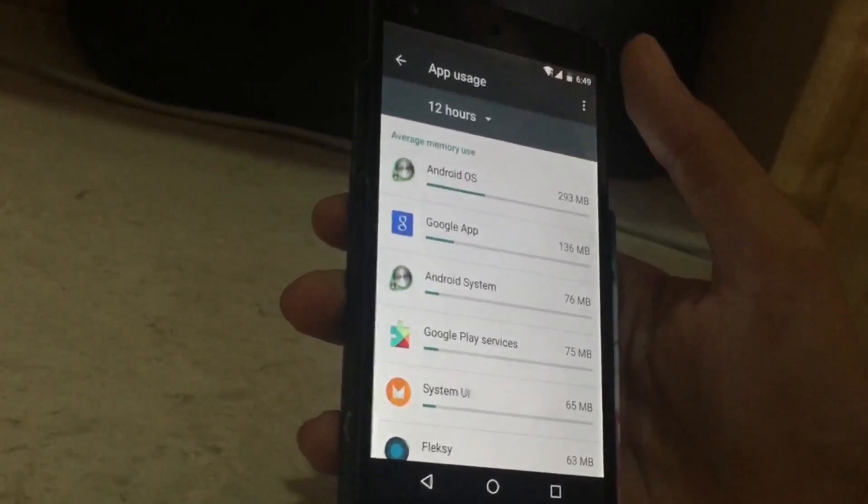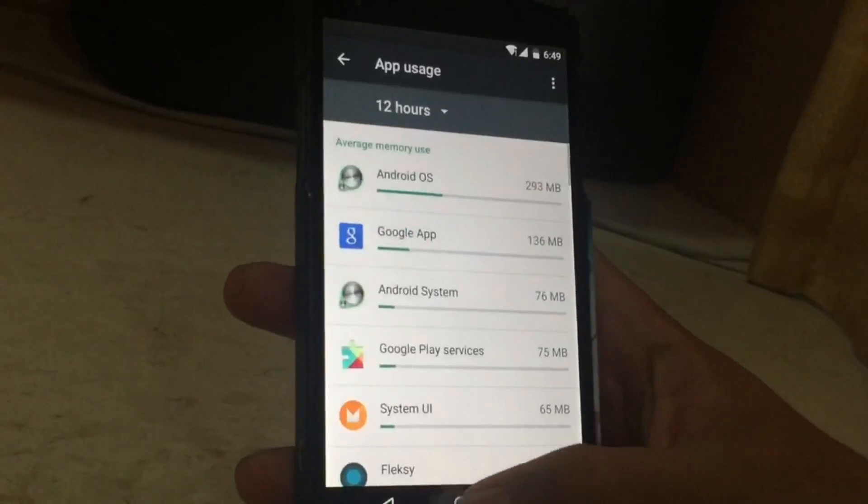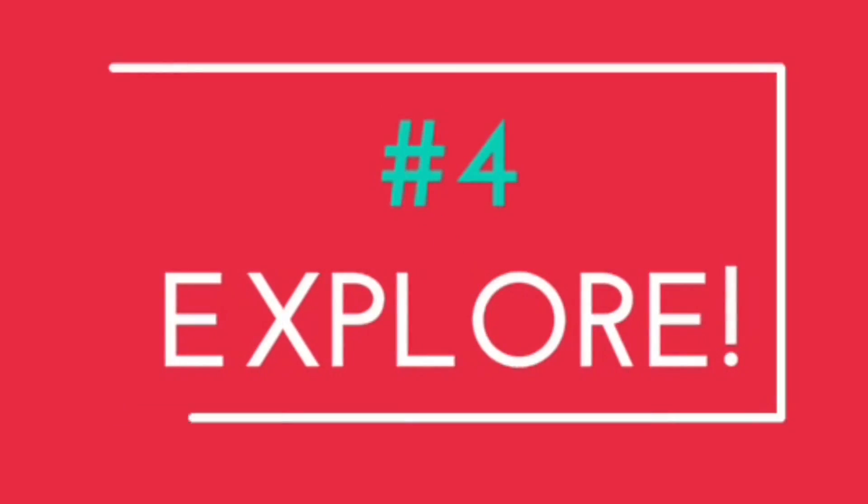As you can see, you can set it on 12 hours or 3 hours. Android OS is used by 293 MB. Coming to the next point: Explorer.